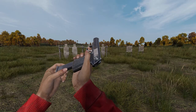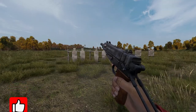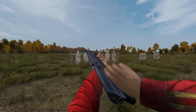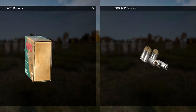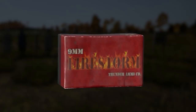.380 ACP is used by the IJ, which has a 12-round mag, the Scorpion with a 20-round mag, and the Bison with a 64-round mag. A full box of .380 will give you 35 rounds. They are fairly common and can be found in houses around towns and villages and police stations.